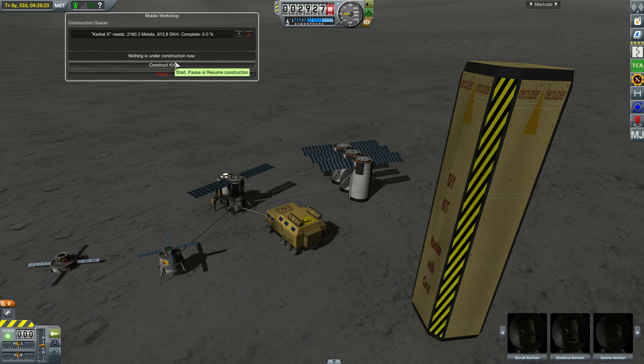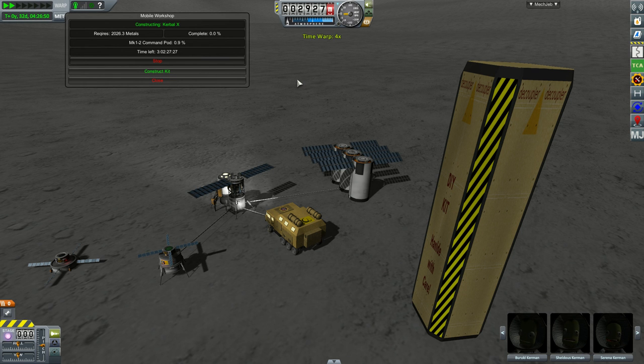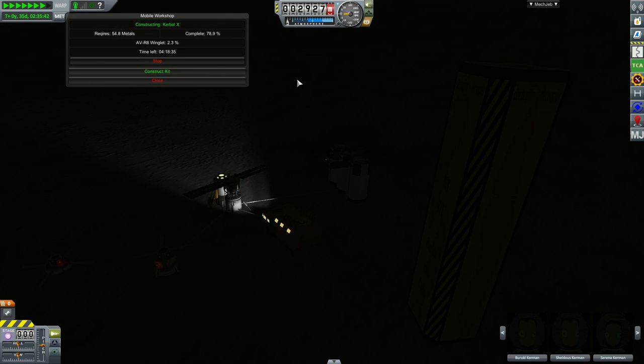Once the container is deployed, it can be added to the construction queue and the construction can be started. It will take, of course, some time to construct something that big — three days, in this case.